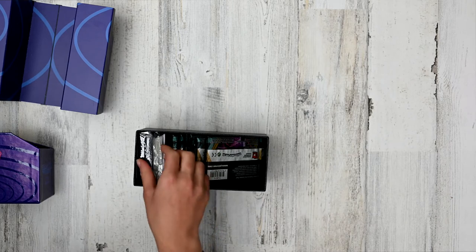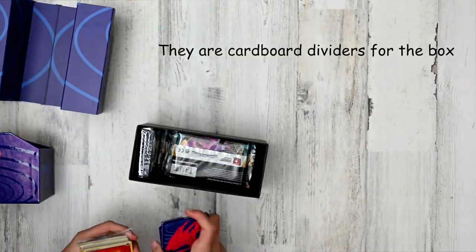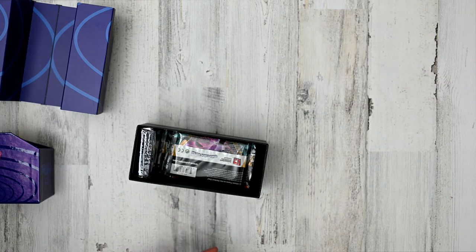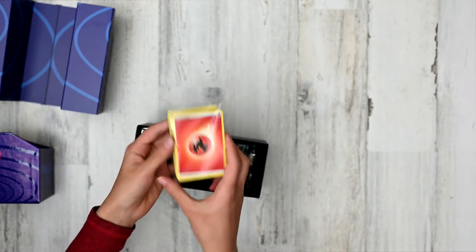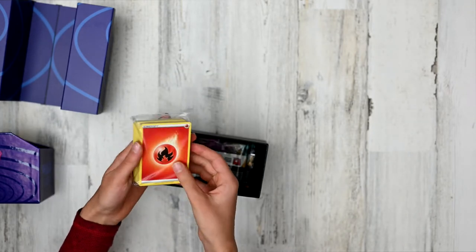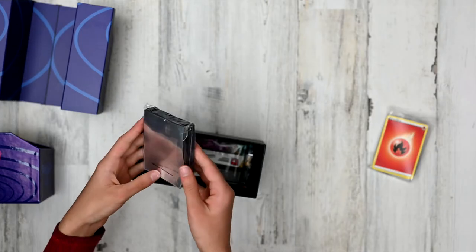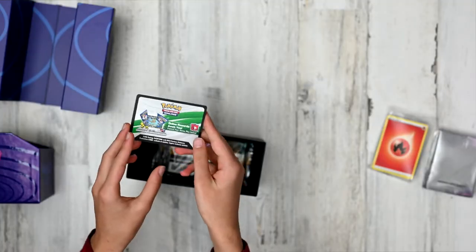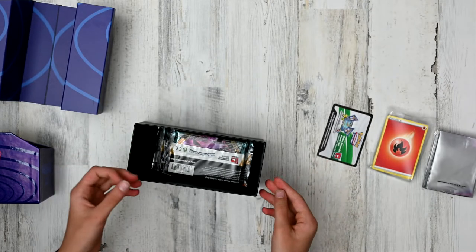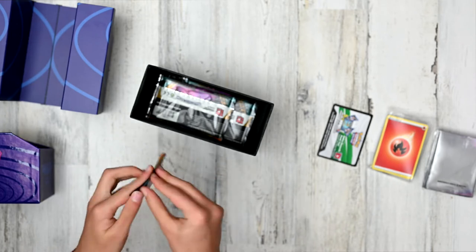We've got some more stuff so let's open it up. We have some booster packs. The Elite Trainer Box is special because it comes with five energy for each type, which is really cool. And over here we have 65 card sleeves for some of the really cool cards that we get. This right here is the ID card. We should really start opening the booster packs now — let's get straight to them!